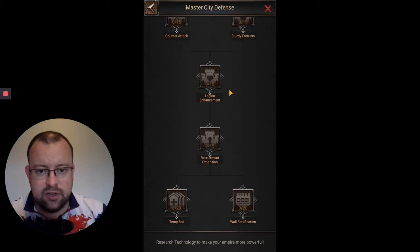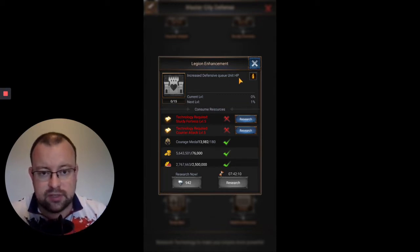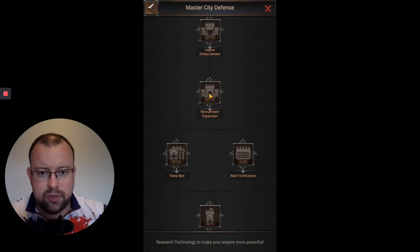After that, Legion Enhancement gives you another 15% on your Unit HP — giving them more health so they can take more damage. Again, pretty reasonable on the requirements, and it's going to be Food and Iron. I don't think any of these are going to cause people any problems.